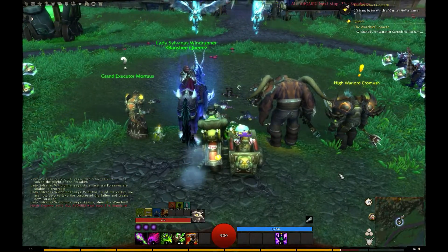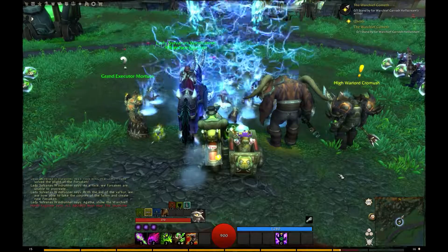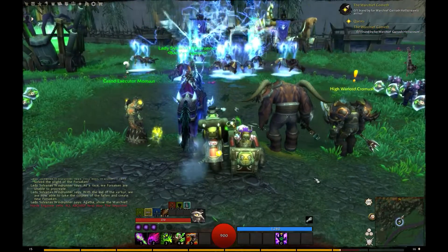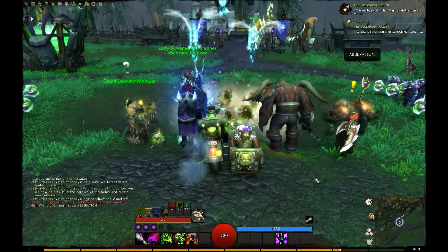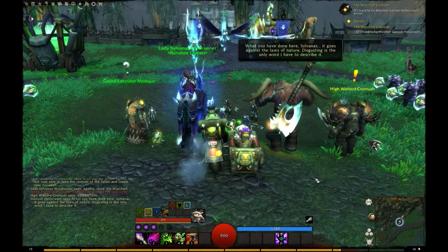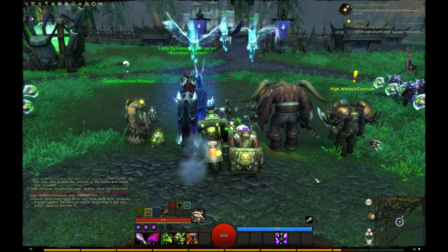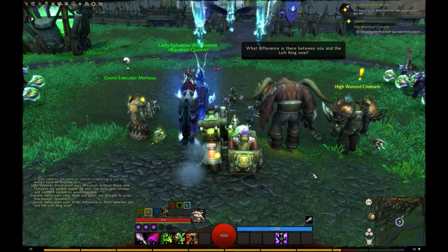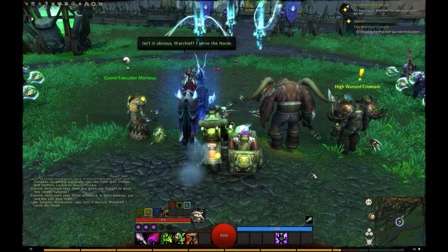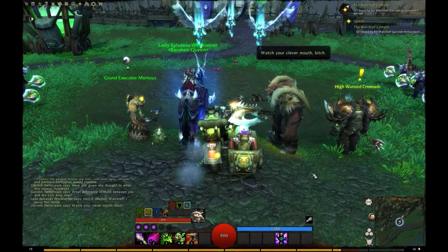Sylvanas explains to Garrosh and us that the Forsaken can't procreate and have to use the Valkyr to raise the corpses of their enemies to secure the survival of the Forsaken. Wait — they can't procreate? How does Sylvanas know that? Did she… did she try it? Understandably, Garrosh isn't too thrilled about Sylvanas' plan. 'What difference is there between you and the Lich King now?' 'Isn't it obvious, Warchief? I serve the Horde.' 'Watch your clever mouth, bitch.'